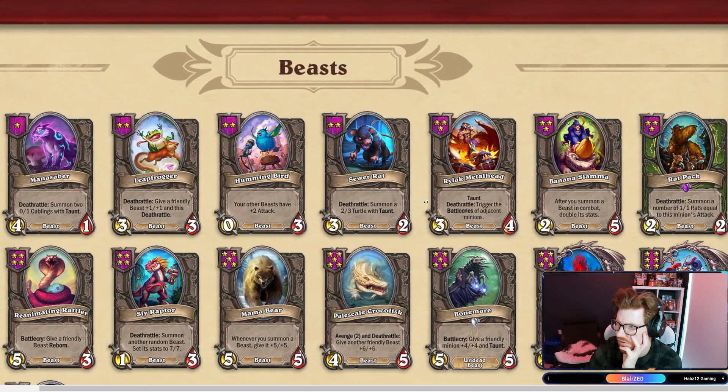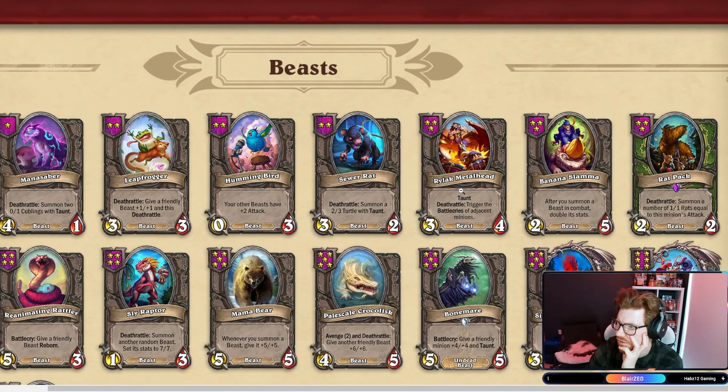0-3. Perfect. Rylak Metalhead — Taunt, Deathrattle: trigger the Battle Cries of adjacent minions. Okay, that's cool. After you summon a Beast in combat, double its stats. Not too bad.